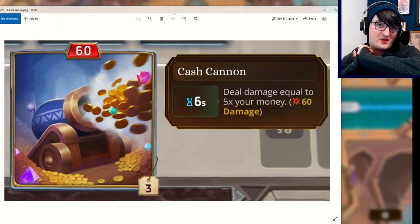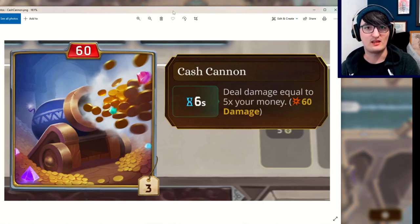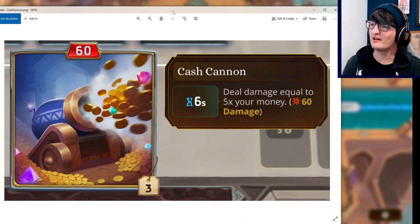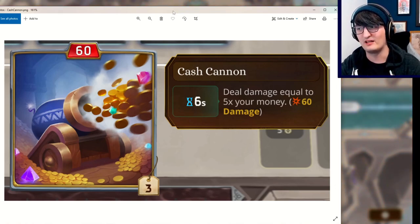First things first, let's take a look at some Pygmalion reveals. You may have seen this in the reveal of their set — if you haven't checked that video, go check it out. I should leave a link below if I remember. If not, here is your first look at the Cash Cannon. The Cash Cannon, every 6 seconds, deals damage equal to 5 times your money.